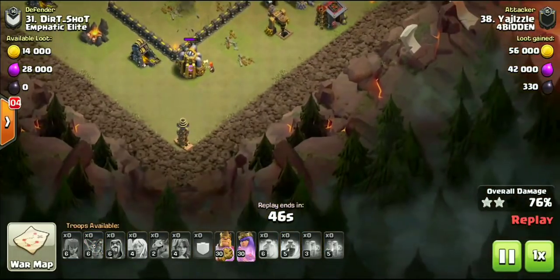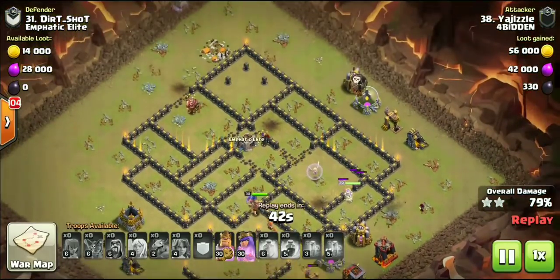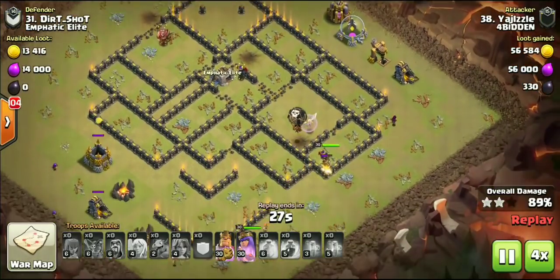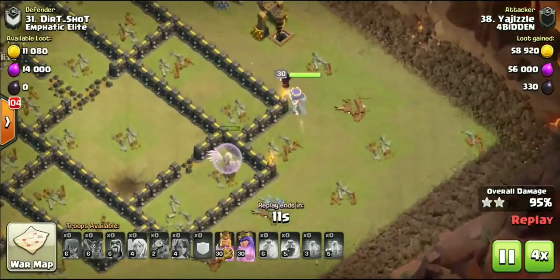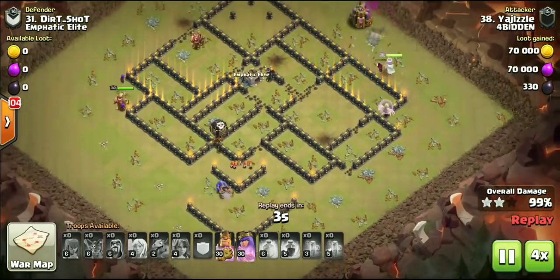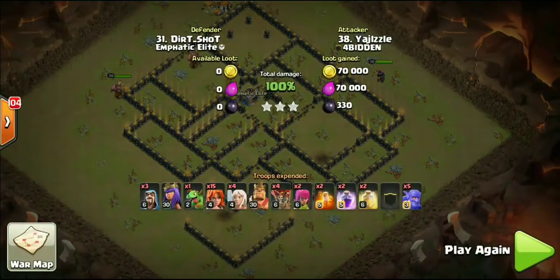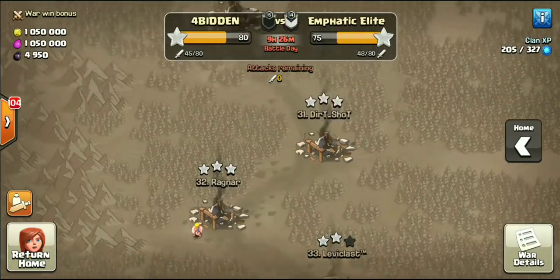As you guys see this base is pretty much getting completely wrecked. We did drop those two loons on the archer tower at nine o'clock, ending up even taking out the wizard tower. There was a little troll Tesla down there at nine o'clock too, but just look - everything's gone. Nothing but cleanup. The base got completely gutted - Valkyries beat through like five different walls. Definitely gets the stamp of approval at Town Hall 9 - the Falcon completely wrecking it not only at Town Hall 10 but at Town Hall 9.